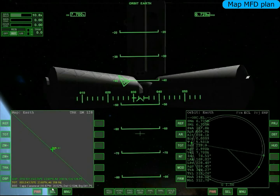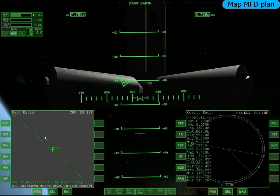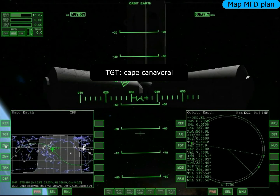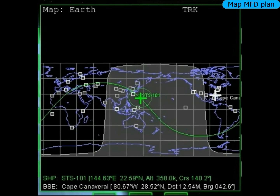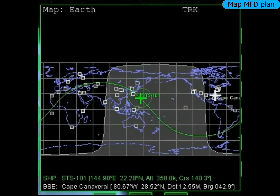Agora eu abri o mapa, o MFD de mapa. Vou apertar TGT, vou apertar 'No Orbit' pra desfazer o alvo da ISS — eu não quero mais ela de alvo. Vou tirar o zoom no mínimo. Agora eu vou colocar o alvo sendo Cape Canaveral, o lugar de onde a gente decolou lá no vídeo 'Voa em Órbita'. Estão lembrados?